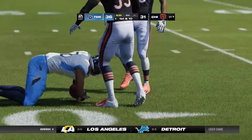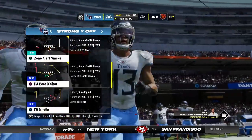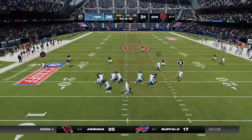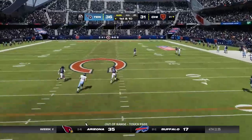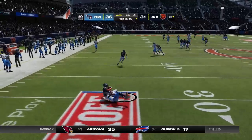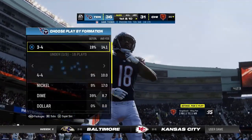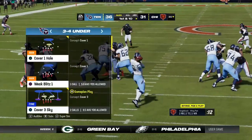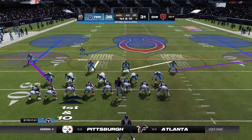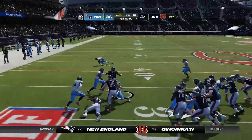He'll take the return to about the 21. We get a look at Amon Ra St. Brown as the Titans' offense readies for the next drive. Whatever they're doing to cover him isn't working — he's up over 100 yards. And look at this — they get the turnover they needed! It's intercepted! Picked off by D.J. Reid. The Bears are right back in this football game. Their passing game has been spectacular this afternoon. Finally a win for the defense.